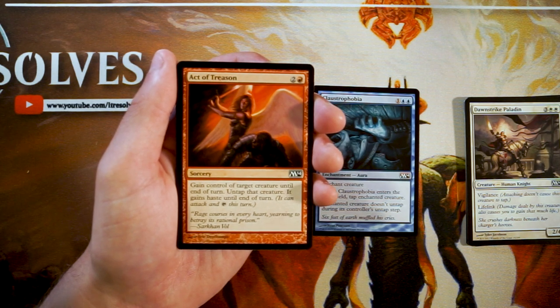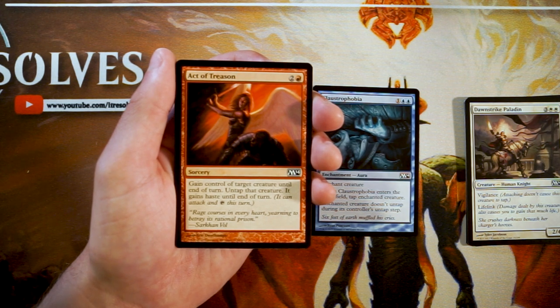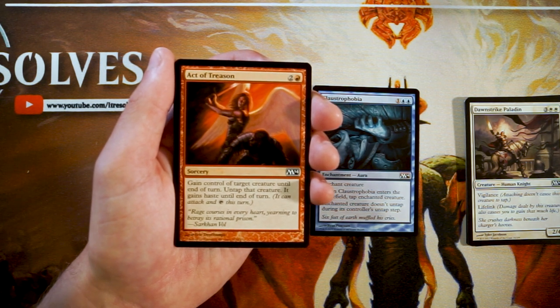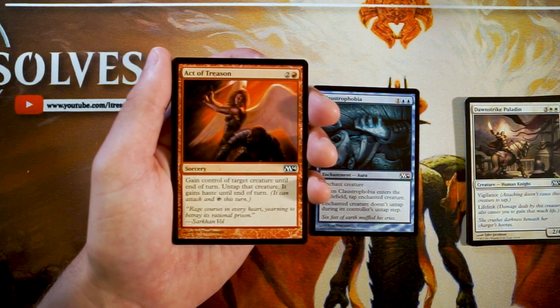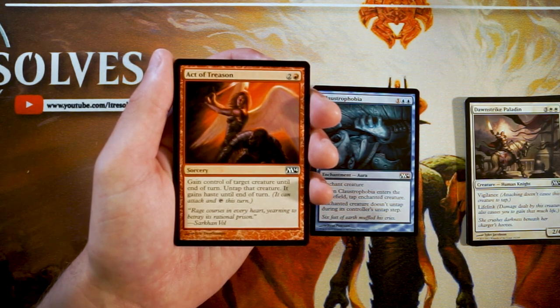Act of Treason is a very classic card — a sorcery for two and a red: gain control of target creature until end of turn, untap it and it gains haste until end of turn. This is a very, very good card for an aggressive red deck. Being able on turn three to steal one of their creatures and swing in means you get so far ahead in the damage race. I really like it, but you want to be in that red deck first, or in a sacrifice-outlet deck. It's not good in every deck, so don't first pick it if you're not in that strategy.